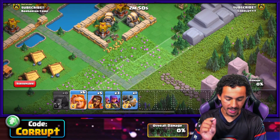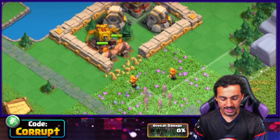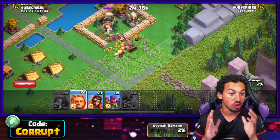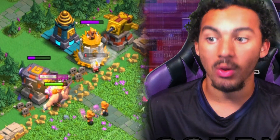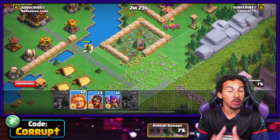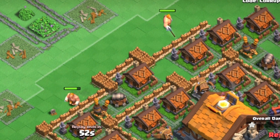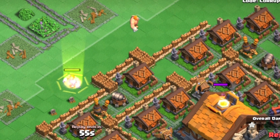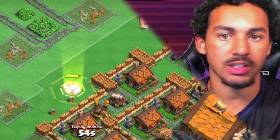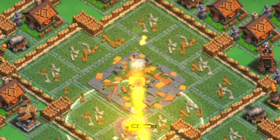The Super Giant's main goal is to tank defenses. This is perfect for glass cannon troops such as Super Wizards and Sneaky Archers, or tankier ones like the Raid Carts. They also have huge viability with the heal spell, providing support for not only themselves but the troops behind them. They can also distract defenses such as the Capital Hall's attack, which can be devastating to glass cannons, making the Super Giant a great low-cost tank to remove the Capital Hall especially when buildings are close together.